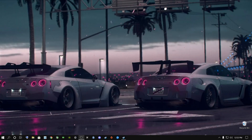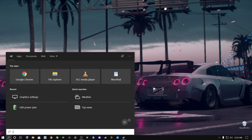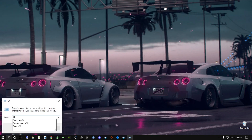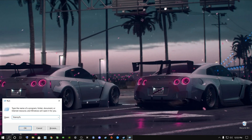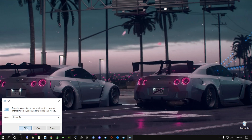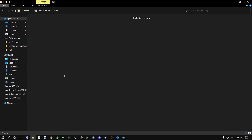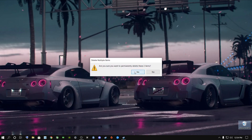Go to the search bar at the bottom and type in 'run' and press enter. Now type in %temp% — press shift and 5 for the percentage symbol, type 'temp', and press shift and 5 again, then press enter or click OK. You might have a lot of temporary files in here that your PC doesn't need. Press Ctrl+A to select all and delete them, then empty the Recycle Bin.